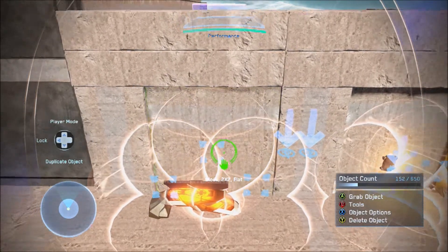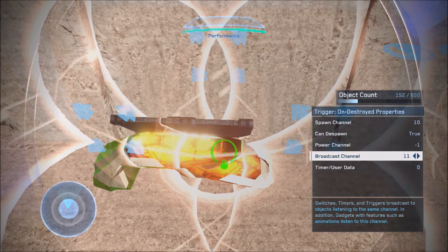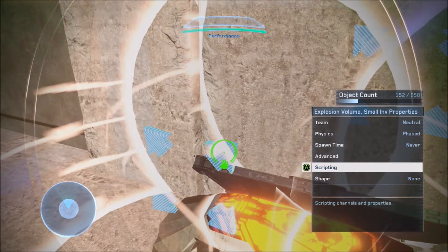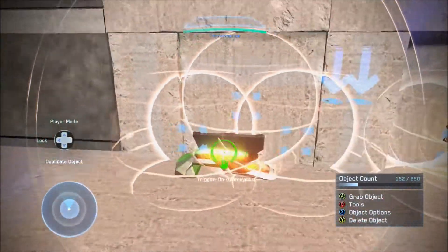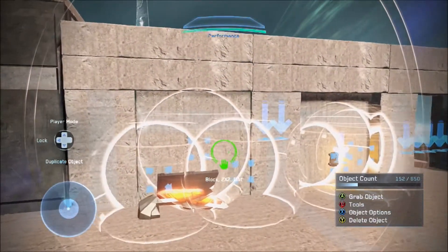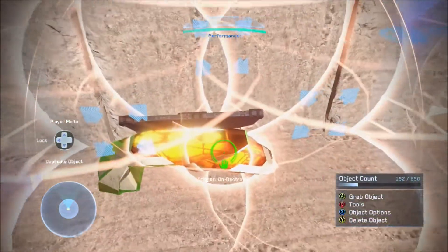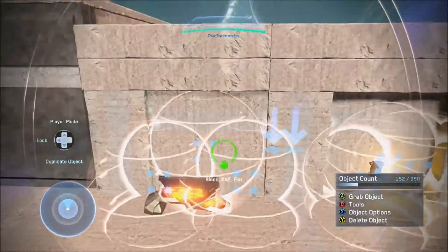Then what you want to do is correspond the same broadcast channel — which in this case is broadcast channel 11 — to these explosion volumes. Use small invisibles because the large ones are a bit too big depending on your case. I'm using the small ones here; large ones would work for a bigger setup. For here you just want to put it on broadcast channel 11, and duplicate it if you want a bigger explosion — makes it look more alive.